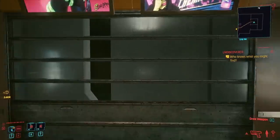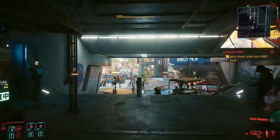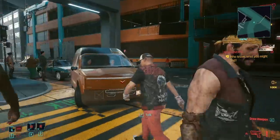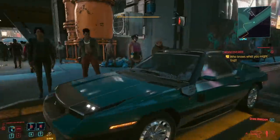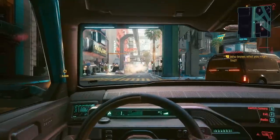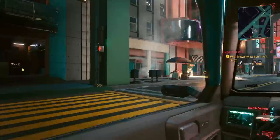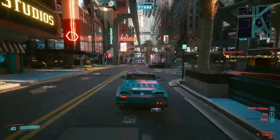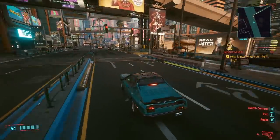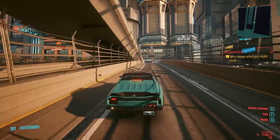You can either steal a vehicle or buy one — or as I like to call it, we're going to borrow a car. Your ability to hijack a vehicle is based on your strength, and I've got a strength-based character here, so this should be easy. Four strength required — I think my strength is like 12. And here we go. It is 3.3 kilometers. The only way we're going to do this: you've got to be in Act 2, and you've got to find yourself a vehicle, because you're going to be traveling a far distance to the eastern part of the city.